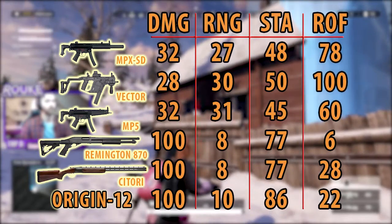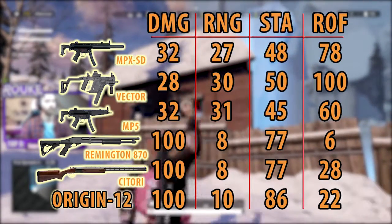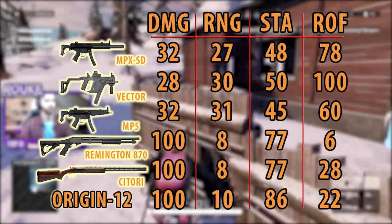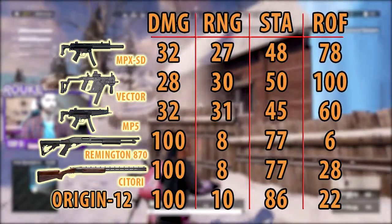In my opinion, a lot of the SMGs are far easier to use depending on what attachments you have, so be wary what's on your SMG before you run into a firefight. A Vector with no extended mag, you're going to have a hard time with.